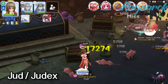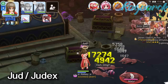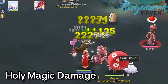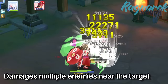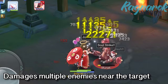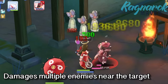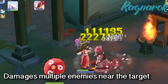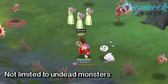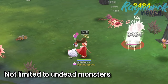In the old Ragna days, the skill Jude is known as Judex, so other players may be used to calling it Judex. This skill deals Holy Magic damage to an enemy. It has a splash effect to nearby units dealing half the original damage. Unlike the Turn Undead skill, Judex is not limited to Undead monsters, which makes it a versatile skill for Priest farming.